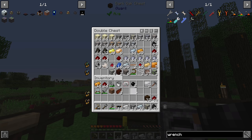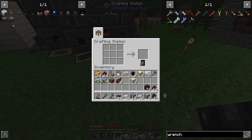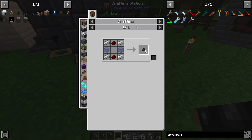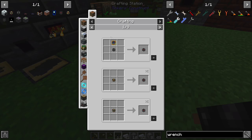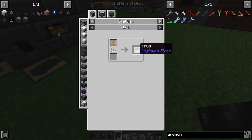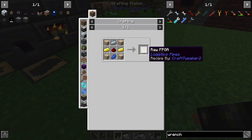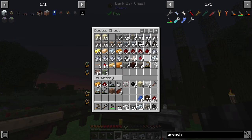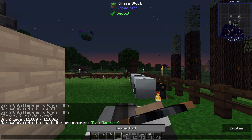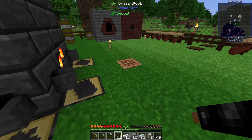I'll grab iron, redstone, wood, and sand for sandstone - pretty much everything we need. The unrouted logistics pipe is also super easy requiring iron, glass, and redstone, so we should get some regular glass smelting in our furnace. The basic logistics pipe requires one of these FPGA items made by smelting raw FPGA - the most expensive part - but you get 16 raw FPGA per craft so it's not too difficult. Let me grab a little lapis and get all the basic items going.